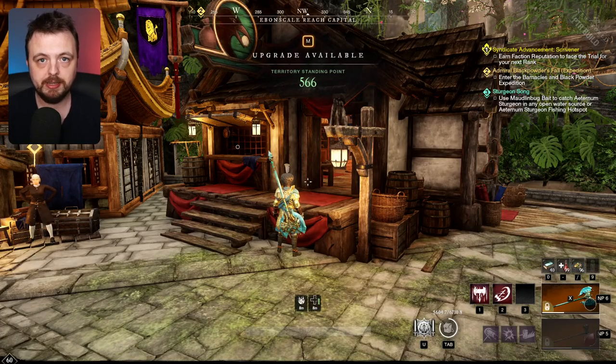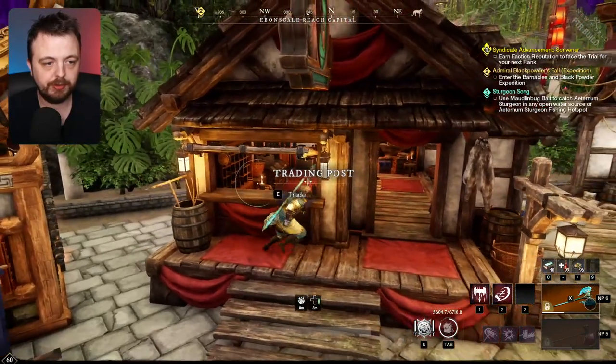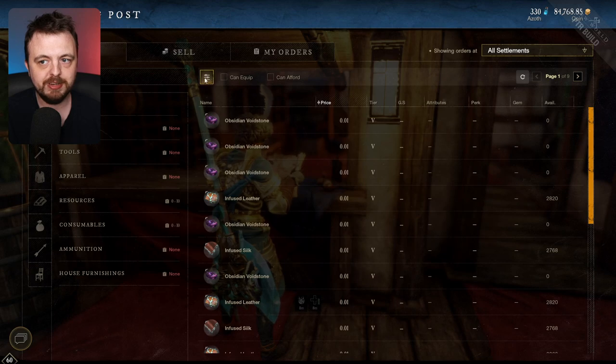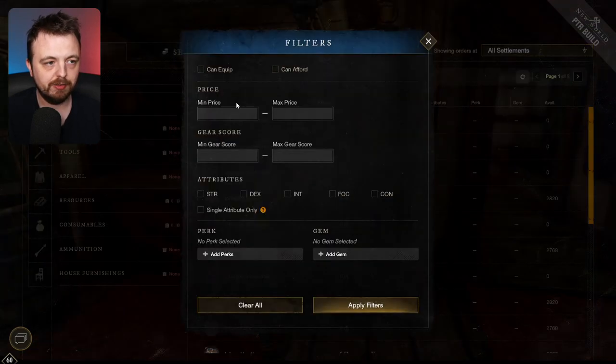Here we are in the game, obviously on the PTR right now. I go over to one of the trading posts — the auction houses, whatever you want to call them. I click straight into the menu and there is this new little button here. You click it and look what we have.